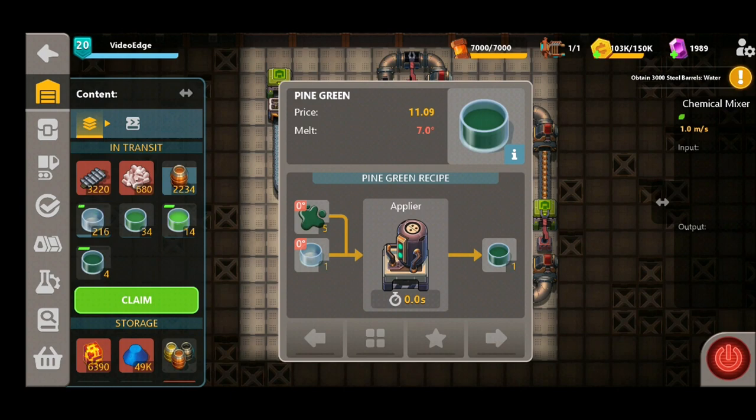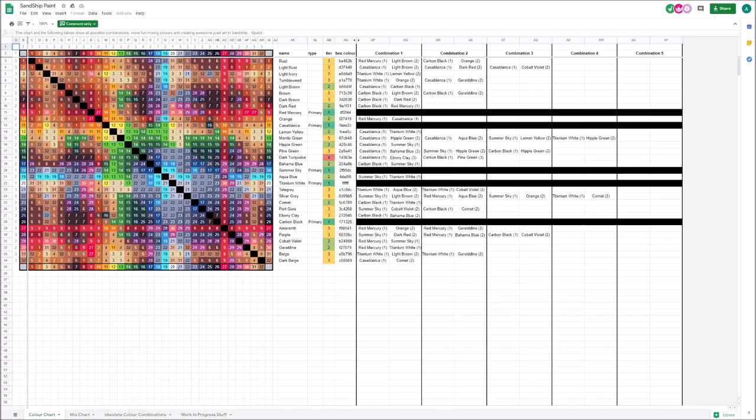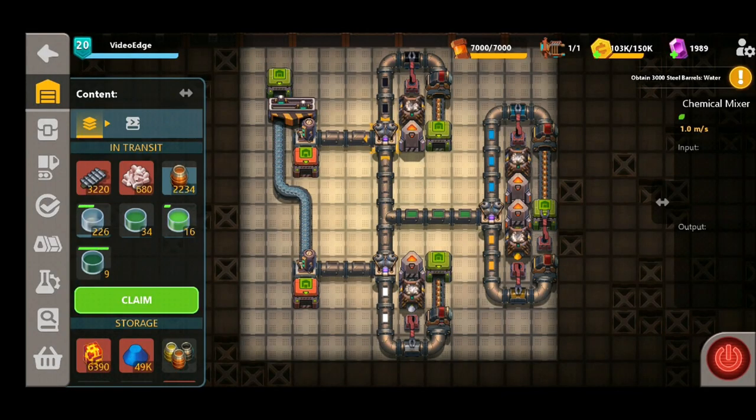If we turn this off and go to this screen here, we can see there are a total of 32 different colors in the game at the moment. The guys over at the Sanship Discord have very nicely put together a lovely table of all the different colors available and how to make them — I'll leave a link to this in the description below. This is a really handy guide if you're looking to create a specific color and can't quite get the combination right, as it shows you exactly how to make them.